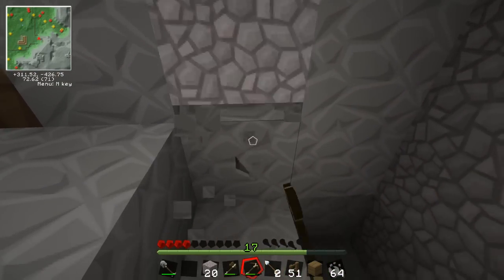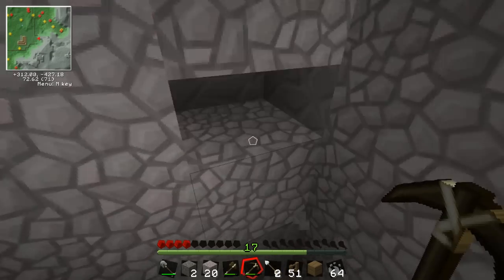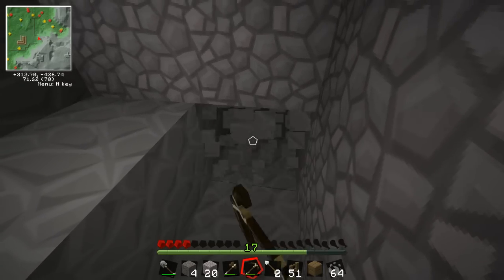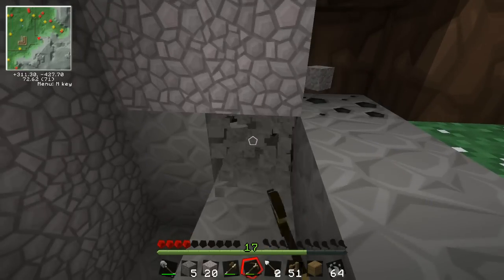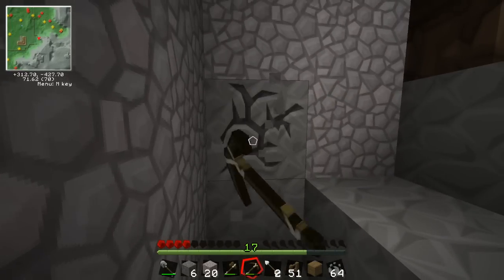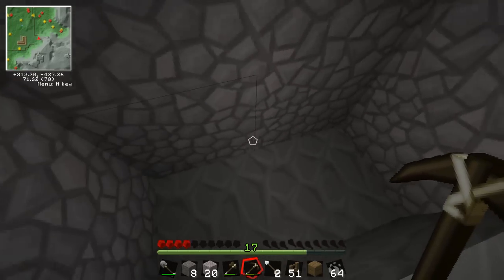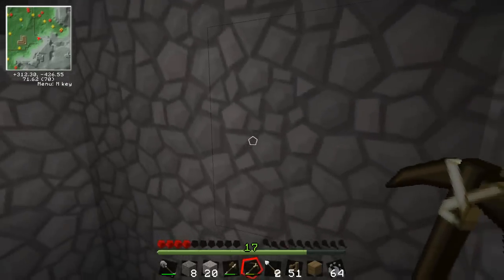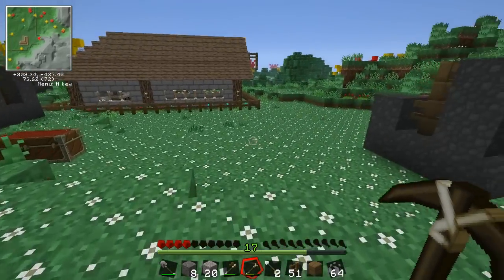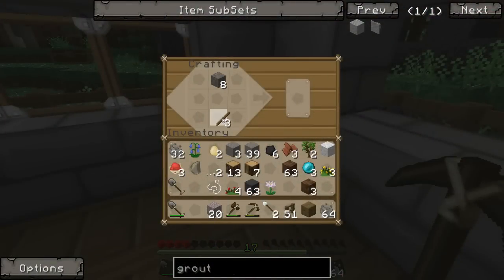You guys mentioned I'm using pickaxes, which suck, because in Tinker's Construct you can make something called a hammer — a badass alternative to a pickaxe. What it lets you do is bash blocks in a three by three grid, so if I was bashing here it would take out a three by three area. That's enough cobblestone to make myself some shovels. I've got enough sticks — there we go, another shovel.